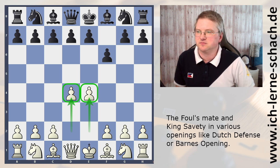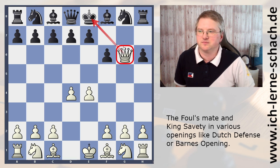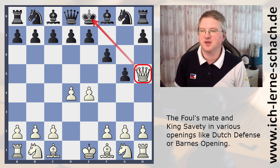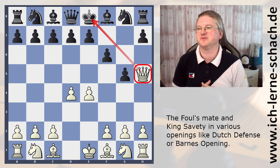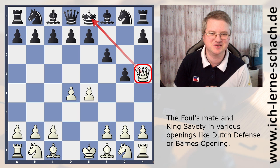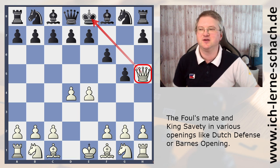Also, if black plays h6 here, it's also mate — the same mate. You can block it of course, but it's still mate. So the Fool's Mate is also possible against black, but it will last one move longer. So why is it so important? It's important to have this picture in your mind and to memorize it. Recall it in openings so that you do not weaken the diagonal to your king. King safety is the most important thing in the opening. You could really easily lose a game — perhaps not after 2 moves, but perhaps after 10 moves — if you weaken your king in this way.